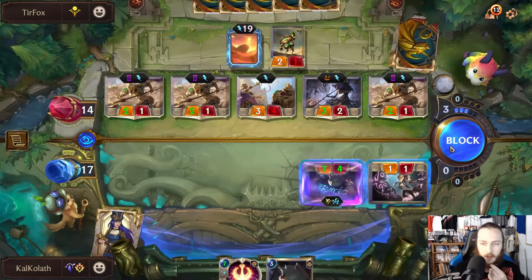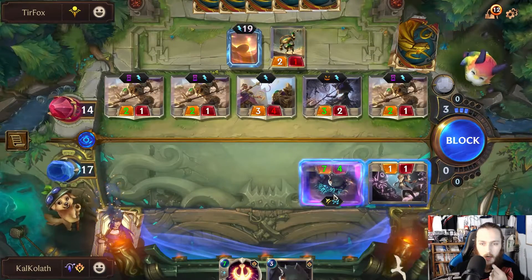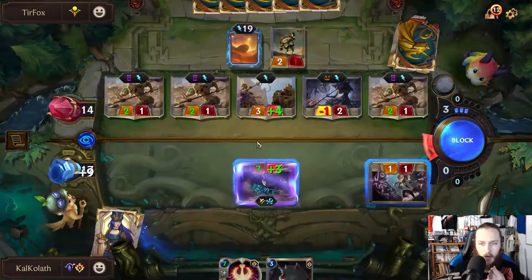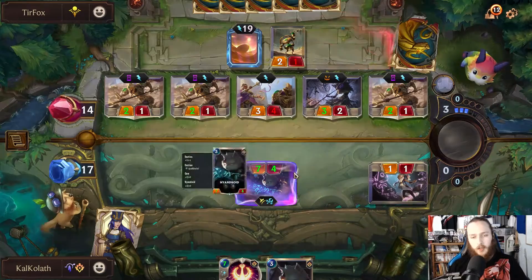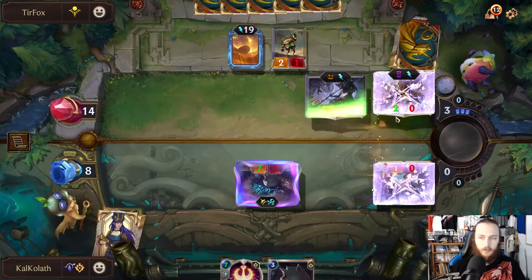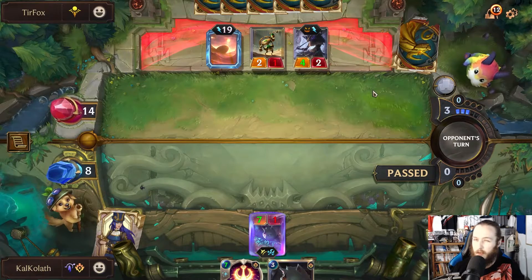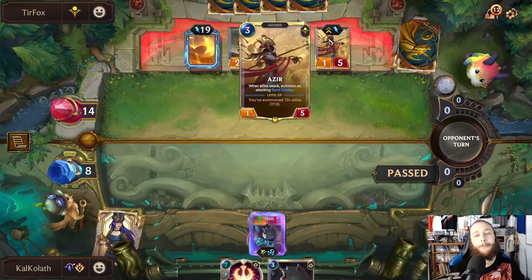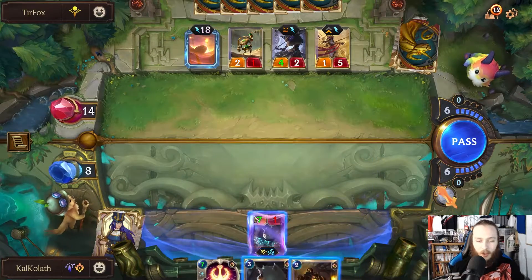I have to block this one and this. We'll do this. Should be my turn now. I don't think they have anything else. Oh, they have Azir — why didn't you summon that before you attacked? I had no mana. Why didn't he summon that first?